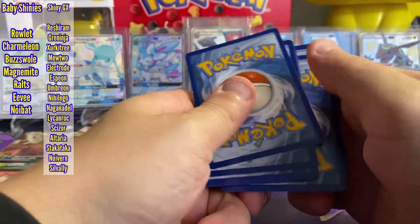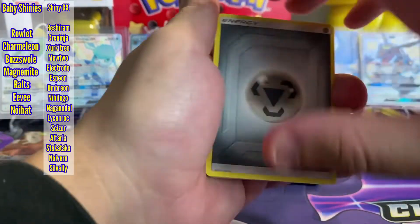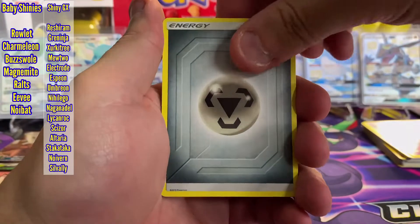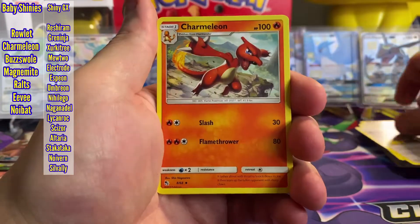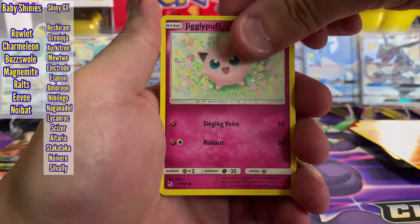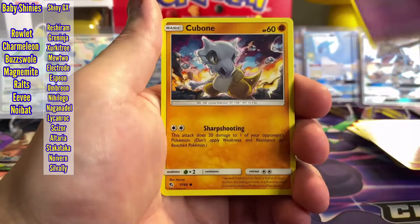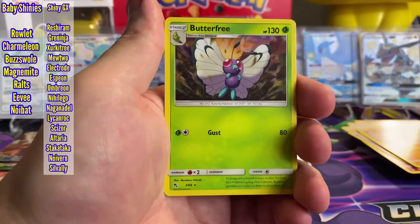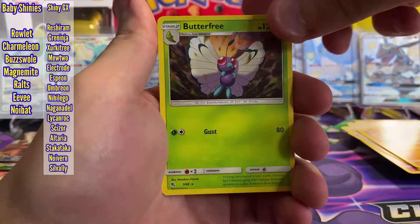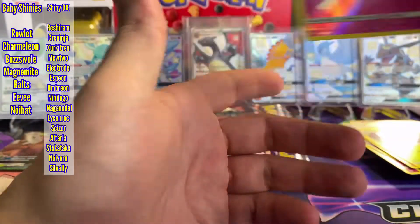Pack number four: zero shinies yet, so we've got nothing off the checklist. Kogus Trap, Lieutenant Surge, Charmeleon, Jigglypuff, Koffing, Cubone, Geodude. Our rare is a regular rare Butterfree and a Clefairy Reverse Holo.